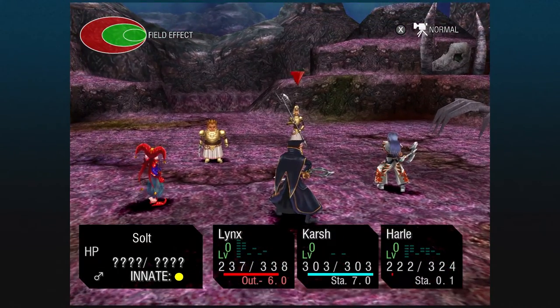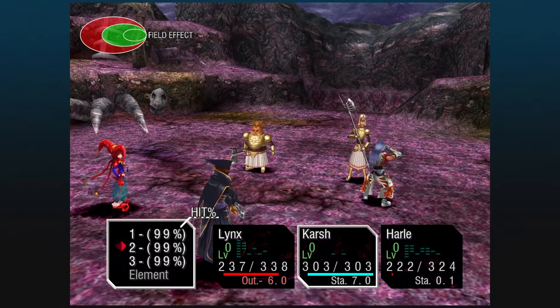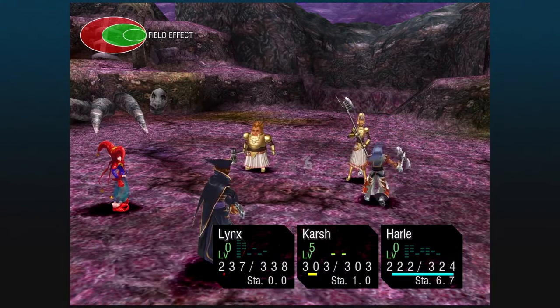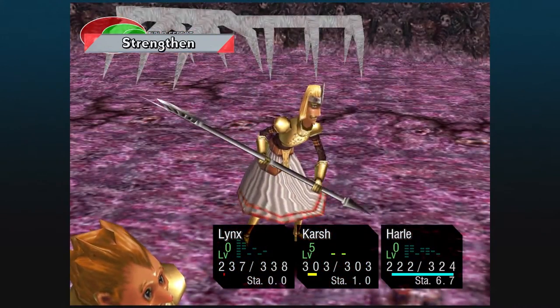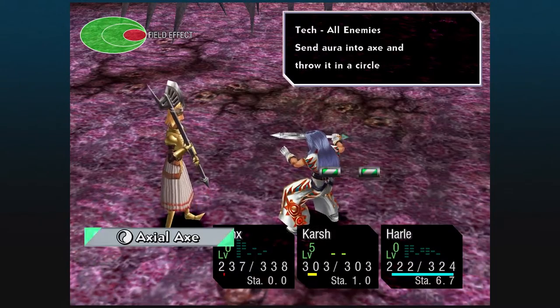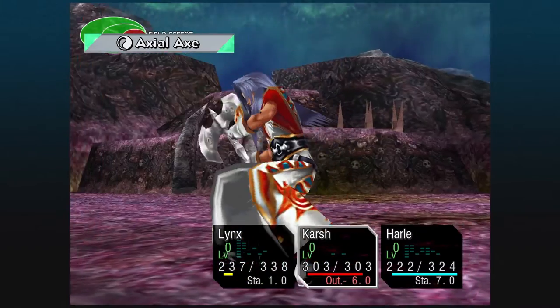Now that we are in a good spot, we can go after Salt again and we're going to go for a 3-3. 606 damage there. Because Salt and Peppor got off to quite a fast start, we're not quite going to be able to get the full green field effect. Nonetheless, we're going to use Karsh's level 5 ability, Axial Axe.